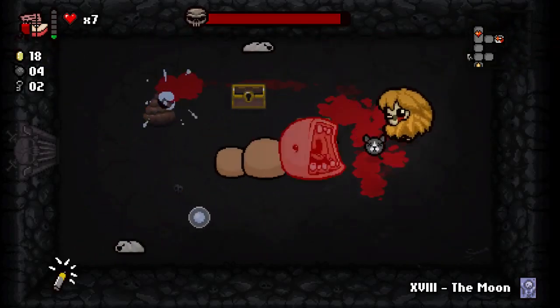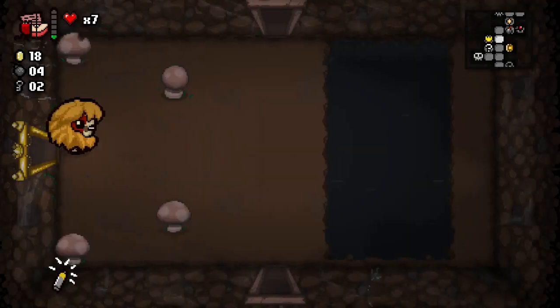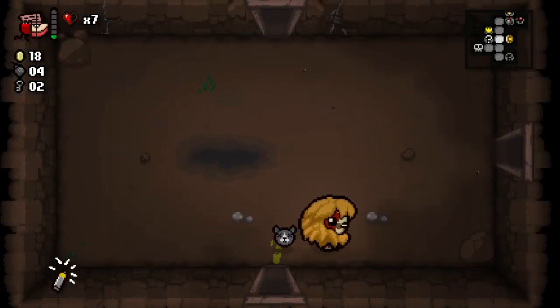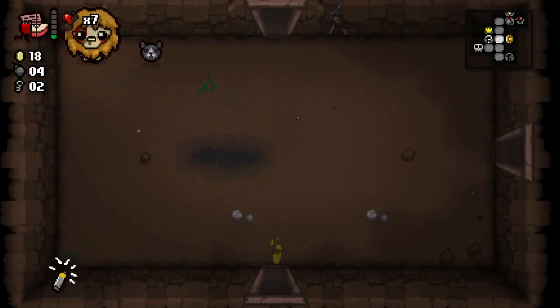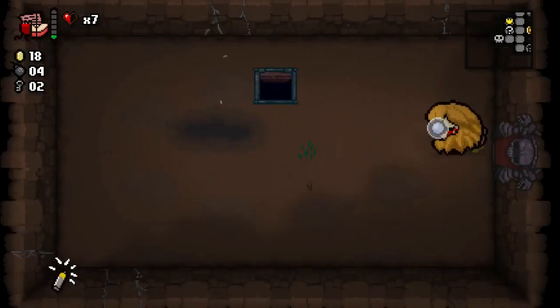We're not gonna do that — we're gonna use this moon card and teleport out and keep moving on. If you were wondering why I wasn't stepping on those mushrooms, that's why — sometimes they explode into a poisonous gas cloud. That hurts, and then you take damage.